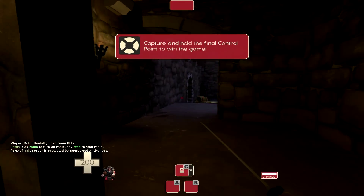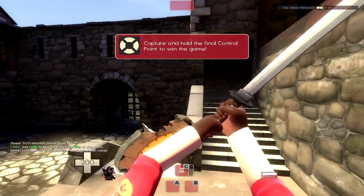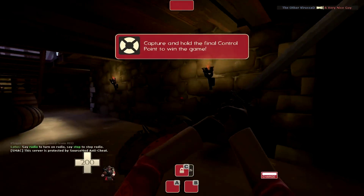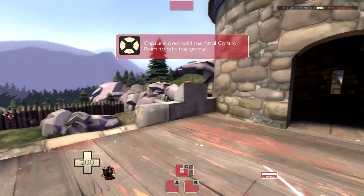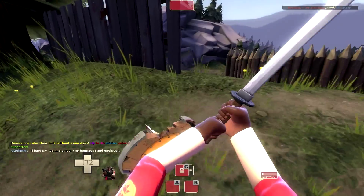What is up there, YouTubers? It's Mr. Sgt. Cottonel here playing some Degroot Keep Demo Knight gameplay. Today I'm using the Half-Zatoichi, the Chargin' Targe, and I believe I'm using the Bootlegger, not Ali Baba's Wee Booties.